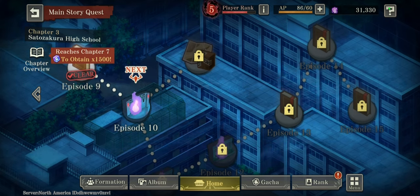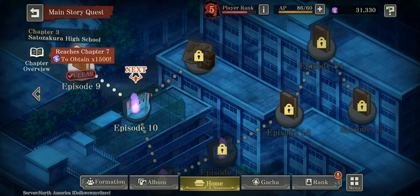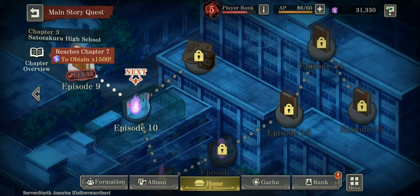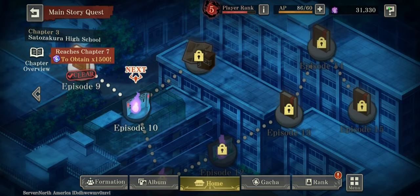Story mode is the most obvious and easiest way, depending on how you level up your characters — it varies from person to person. You get 50 cubes for each quest you finish, which totals up to a lot of cubes. You also get 1,500 cubes from reaching chapter 7.